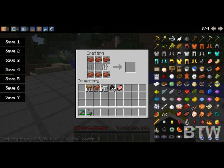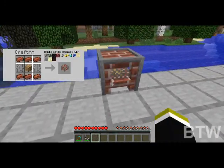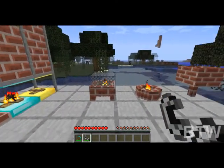Now the last one — I'm gonna use iron bars for this one, wood in the middle. The brick stove. Place this one down right here. That one's kind of like a mixture of the two.